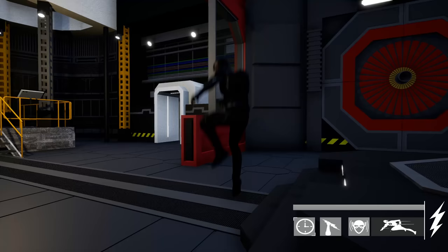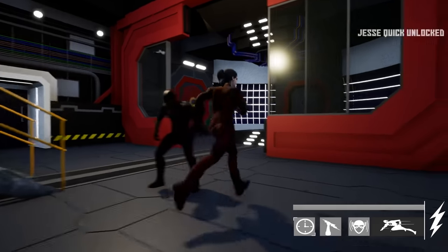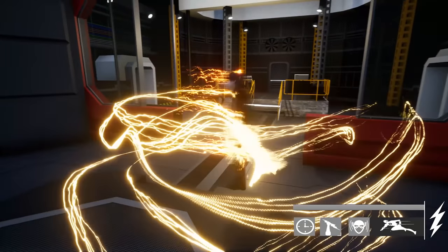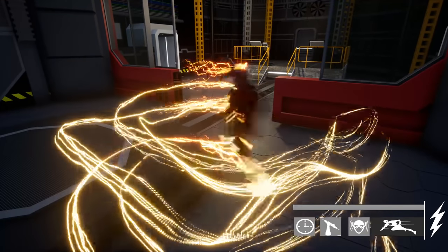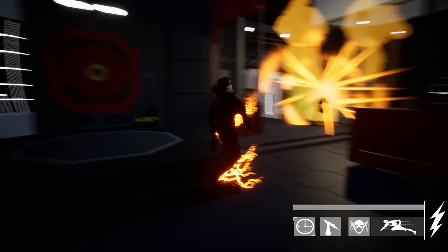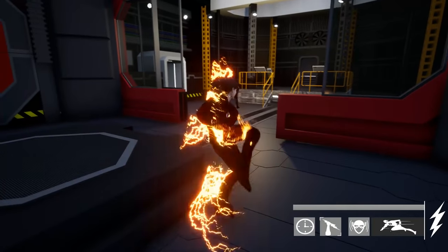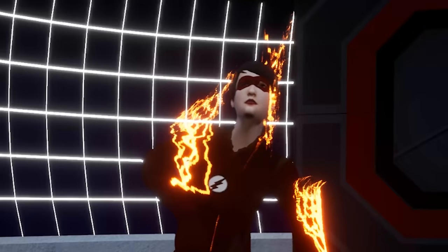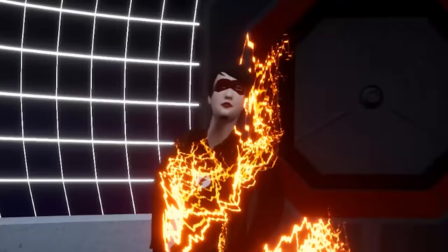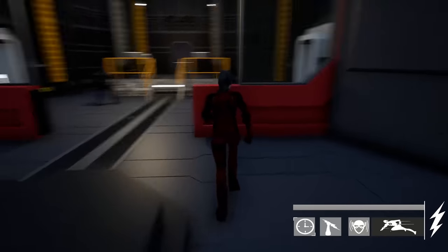No, this is Earth 2. I think we can find Jesse Quick here. Yes, there we go. Alright, no more Black Flash — Jesse Quick. Oh my god, her face changes when she throws lightning! Look at that, her whole face changes. It's so crazy. Did you just see her face? It's insane.